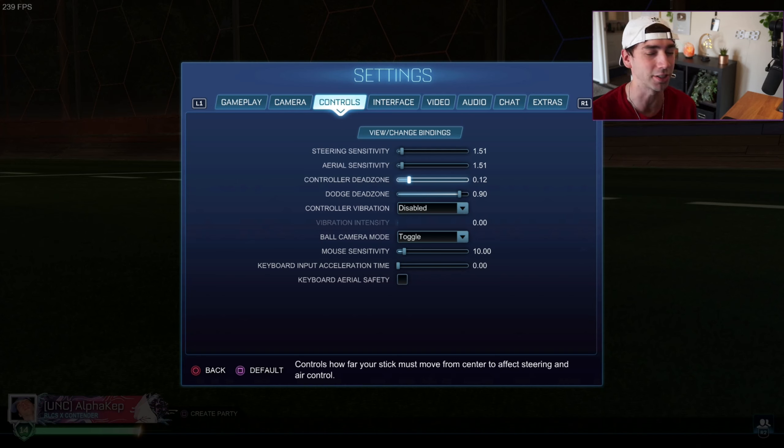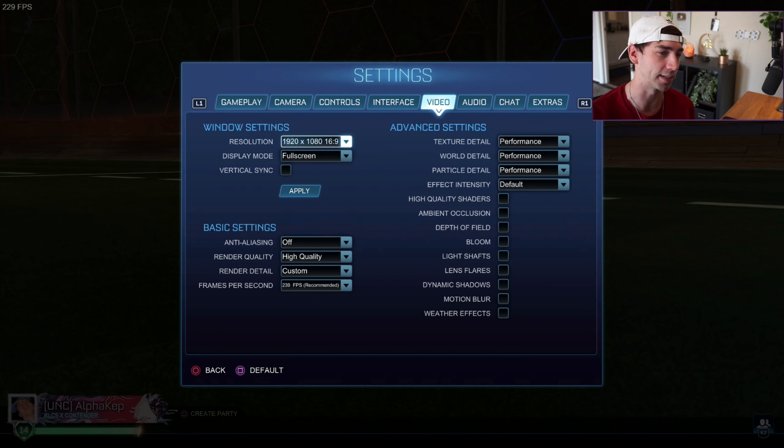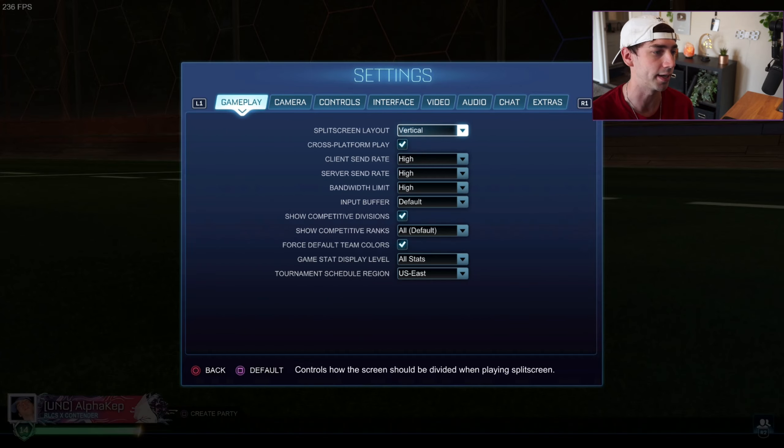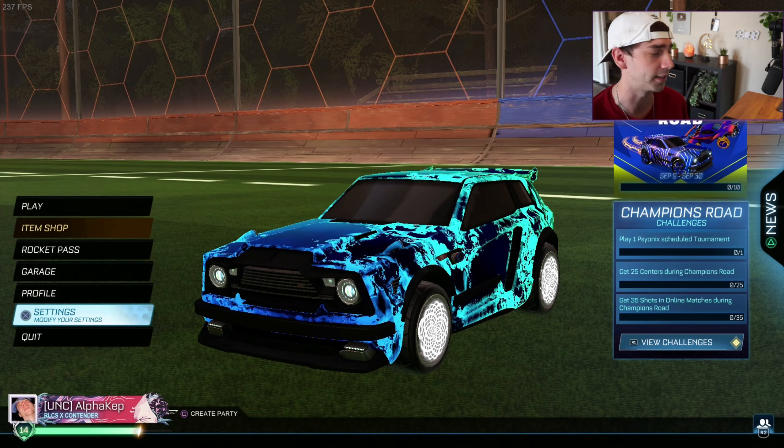For camera, these are like some Daniel settings, Zen settings - it's all similar. Some players use closer stuff like Monkey Moon, different stiffnesses, Seiko and them. These are my settings for sensitivity, aerial sensitivity, controller dead zone and all that. You guys can mess with it as you want, but this is pretty much an average setting that most pros use. Go ahead and pause these camera settings if you want, and let's get right into the presets.